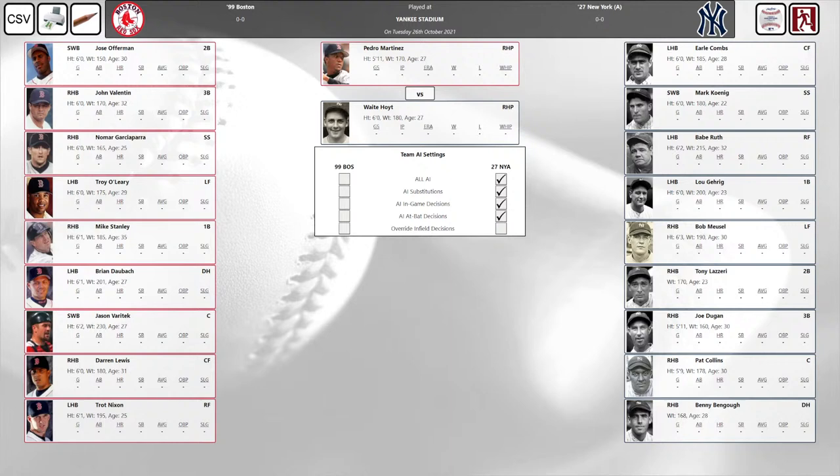For the Bronx Bombers, batting sixth at third base, Joe Dugan. Batting seventh, doing the catching, Pat Collins. The designated hitter for the Yankees is Benny Bengough. Joining us in the Bronx, Jake Cruz — hope all is well, Jakey. I'll be playing as the 1999 Red Sox and Pedro Martinez.